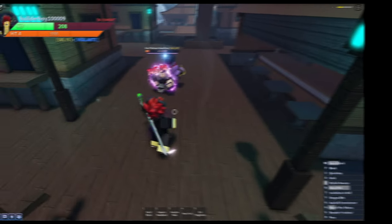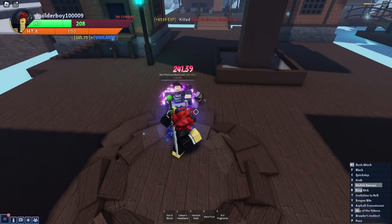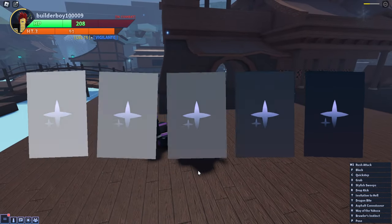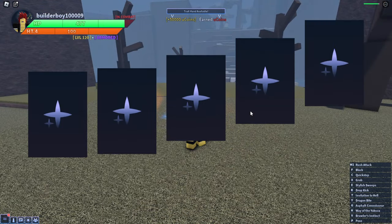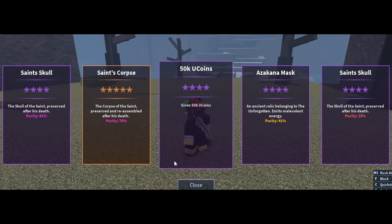As I said, the higher level the NPC you're farming, the more good drops you'll get following this guide — easier cash, easier EXP. We actually got a legendary drop right here, which is insane. Let's take a look — it's a Saint's corpse. Not sure what to do with that one.